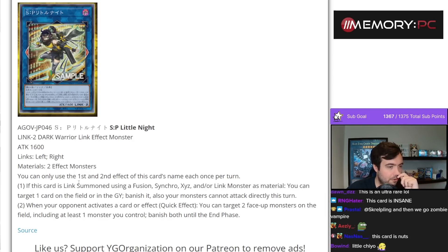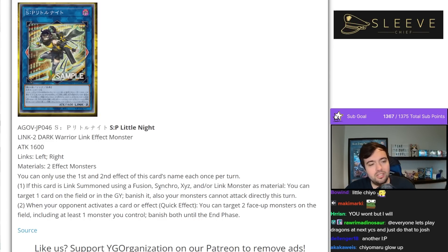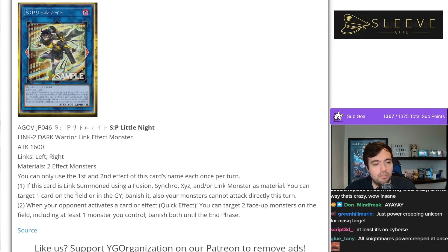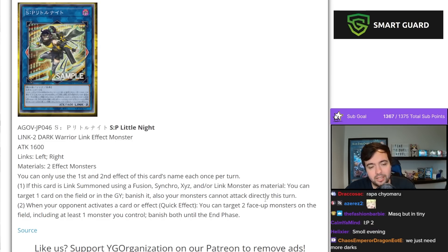You can only use the first and second effect of this card's name each once per turn. If this card is Link Summoned using a Fusion, Synchro, XYZ, and/or Link Monster as material, you can target a card on the field or in the graveyard, banish it — also, your monsters cannot attack directly this turn.